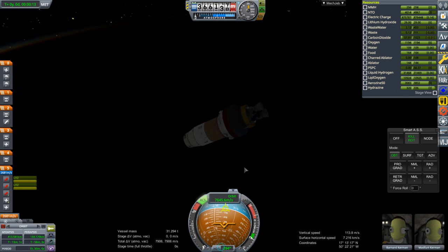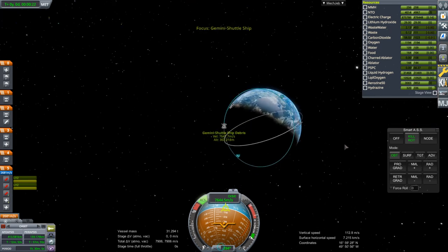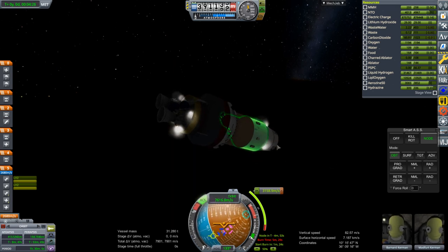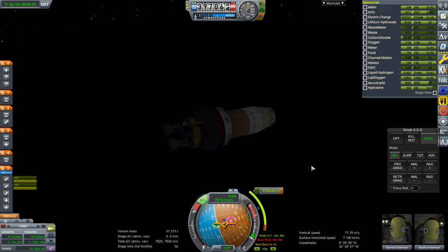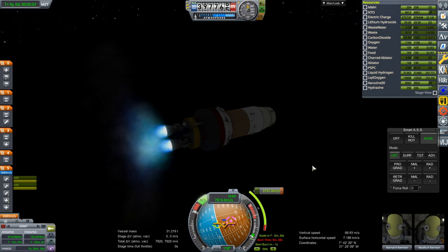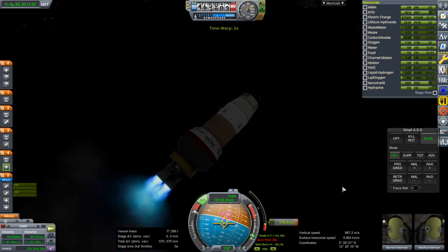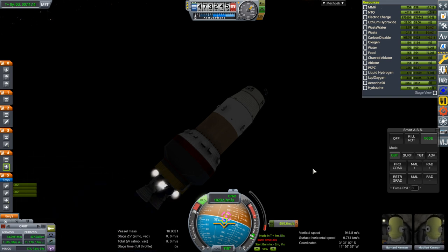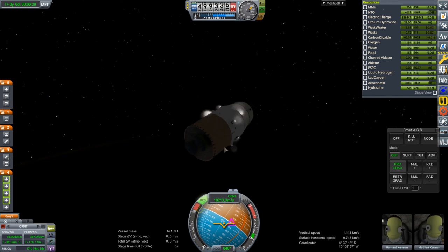The delta-V reading still doesn't look right. We'll find out the hard way — there's 31 tons right now. We lost the node. We could possibly under-fuel the adapter equipment section; it's not doing all the maneuvers that Gemini was originally tasked to do, and we're keeping the trans stage along anyway. Ullage, then ignition. I don't know how much delta-V we actually have. About to be done with this stage.